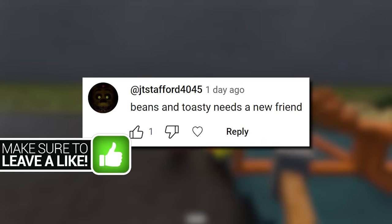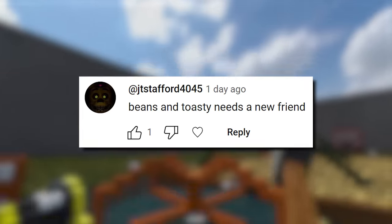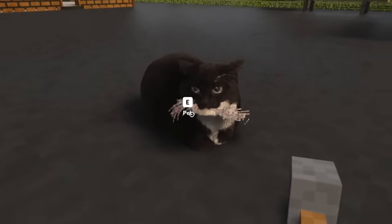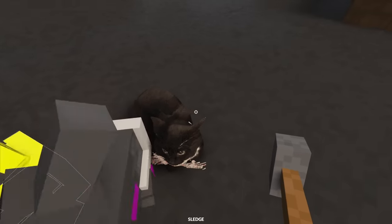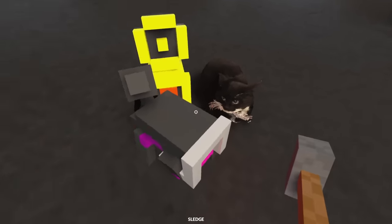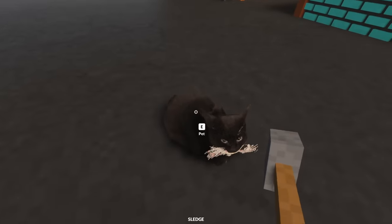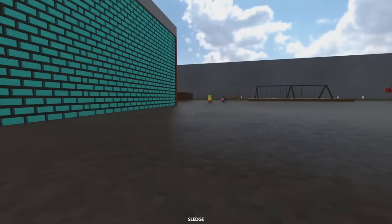A lot of you have also said that Beans and Toasty need a new friend. So I would like to introduce you to Maxwell the Cat. We can even pet the cat. Beans and Toasty seem to really like Maxwell. Make sure to like the video right now if you think this should actually be our new pet to go alongside Beans and Toasty.